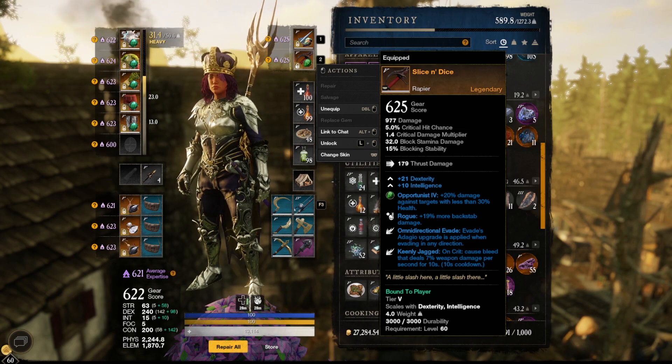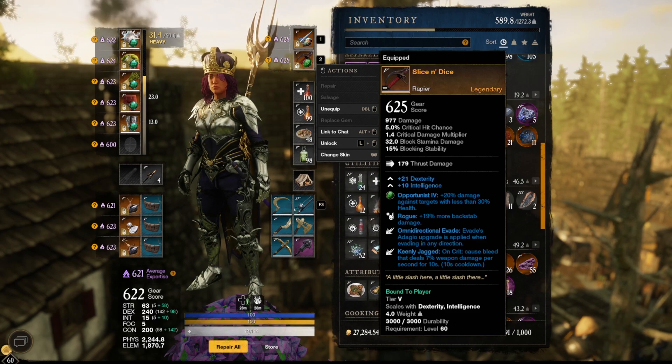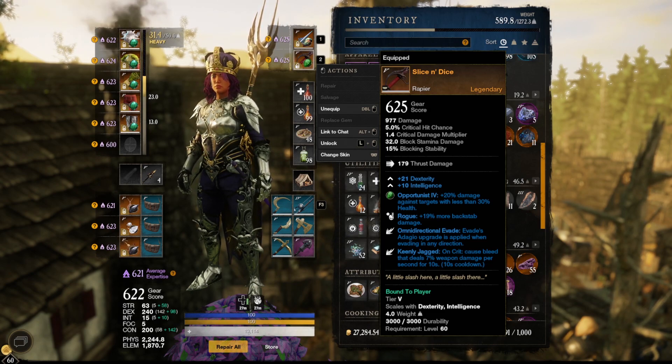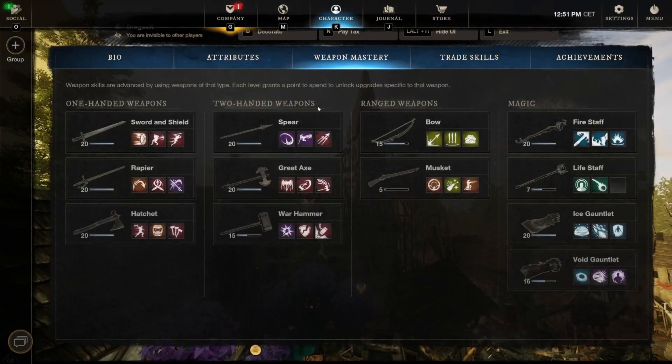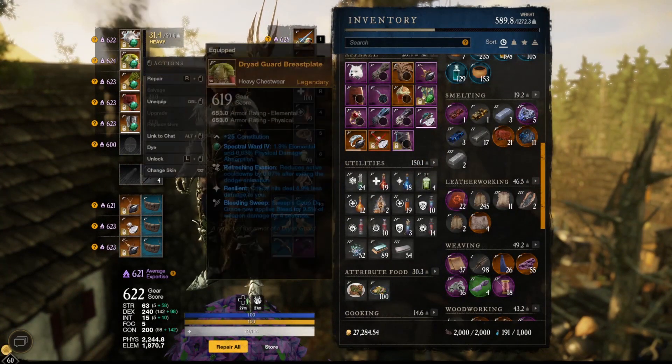The rapier has 20 dex — 21 at higher gear score — and 10 intelligence. I'm going with an emerald gem on the rapier because most of the time I use it when I need to chase an enemy. When they're low health and try to run away, I follow with the rapier and finish them — that's why I go with an emerald. Rook, for the backstab damage, is best in slot on the rapier in this build. We can stun the enemy, go behind them, and hit hard with backstabs. Omni-directional is not on my armor, so it fits perfectly on the rapier, giving me all the skill perks covered between armor and weapons. Kidney jacked is also very important and very strong in the spear-rapier combo because we have a small bleeding dot.